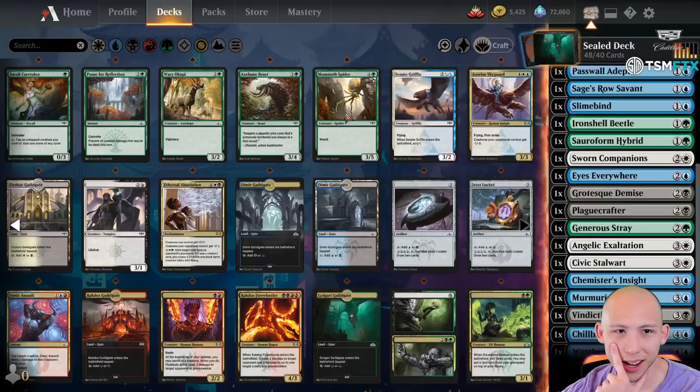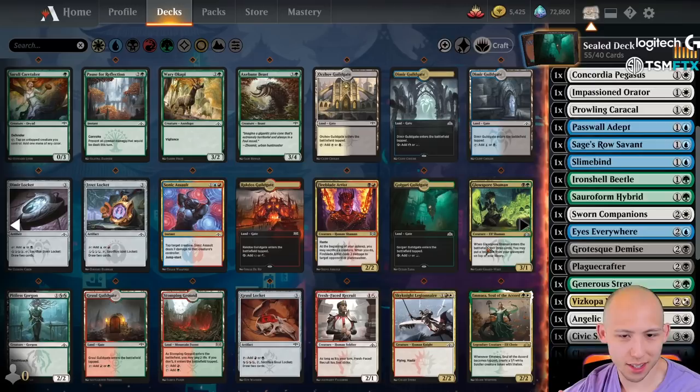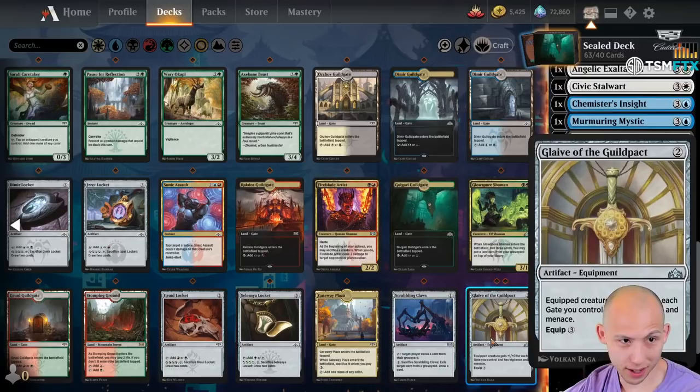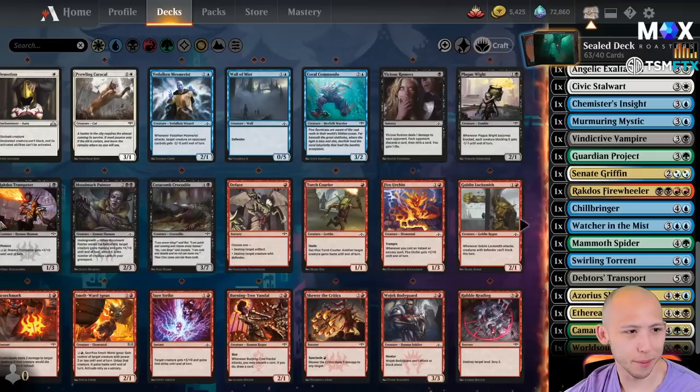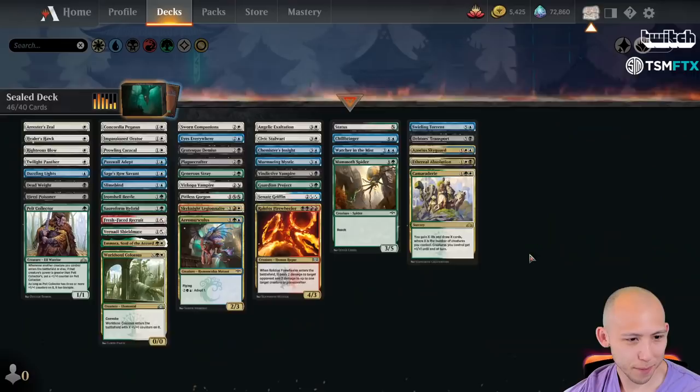This is a card draw engine, kind of. A lot of multicolored cards — there's our Absolution. This card's good but hard to cast. We're probably going to end up in some three-color nonsense, would be my guess. It's going to be pretty hard to go straight up two-color in this format. We have two Glaive of the Guildpact if we run a lot of gates, but probably not going to be the easiest thing to do. This is going to be messy, my friends.